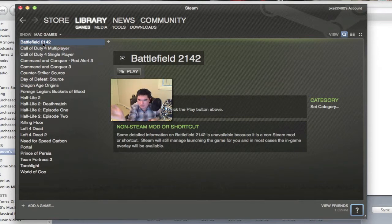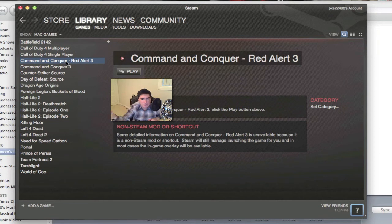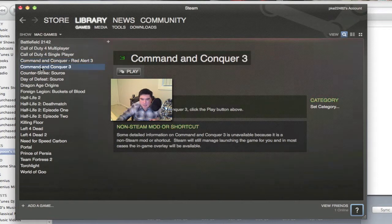Maybe it's some politics thing between companies. Battlefield 2142 is on the PC version of Steam but I've put a shortcut in for the Mac edition. Same thing with Call of Duty 4 — not on Steam for Mac but available on Steam for PC. You can get Call of Duty 4 for Mac from a different company. Command & Conquer Red Alert 3 and Command & Conquer 3 are similar — available as physical Mac games but not on Steam for Mac.